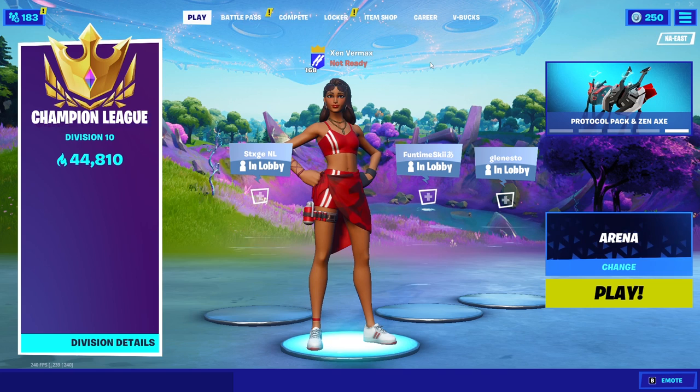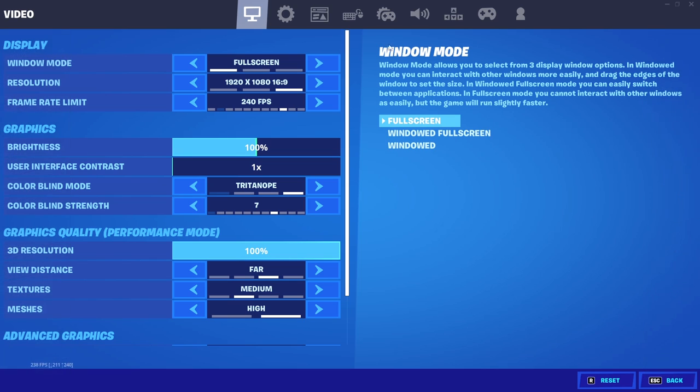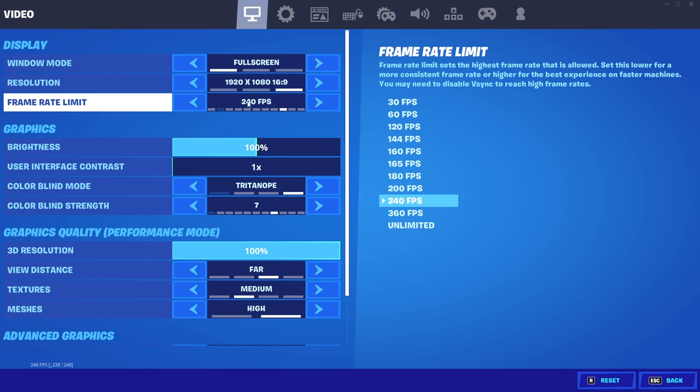Now we're inside of Fortnite, so let's get into the updated keybind, sensitivity, DPI, and everything else. Starting with my display settings, my resolution is set to default 1920x1080. My frame limit is set to 240, which my PC can handle. I highly recommend limiting your frame rate to something your PC can hold — it's not worth putting your frame limit on 240 if you're going to have stutters, and stutters will make your input delay terrible.